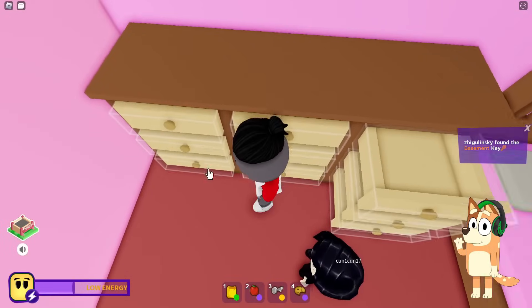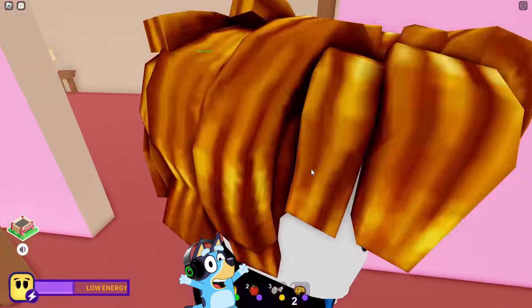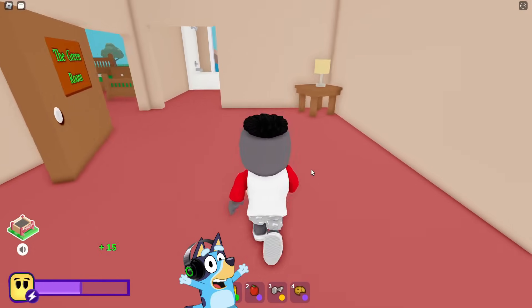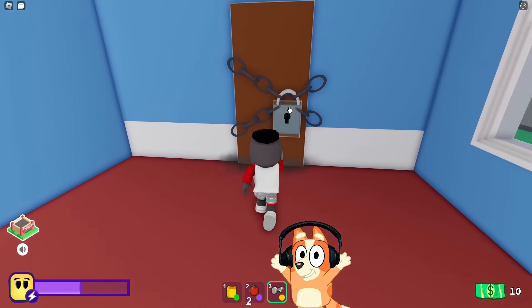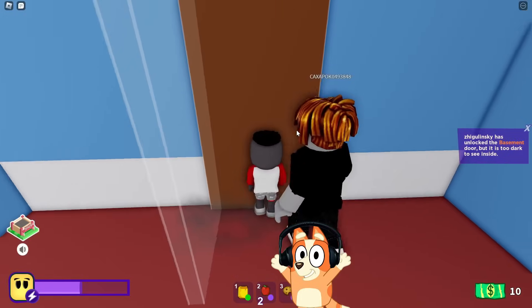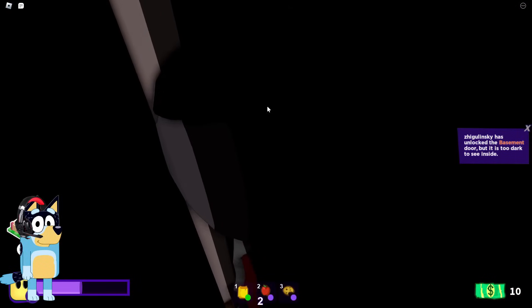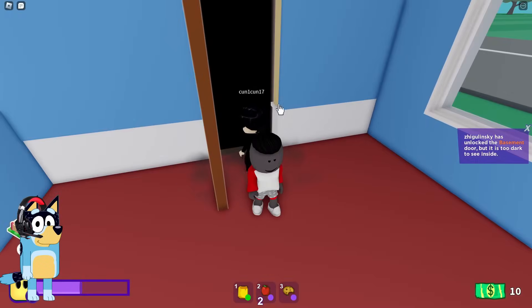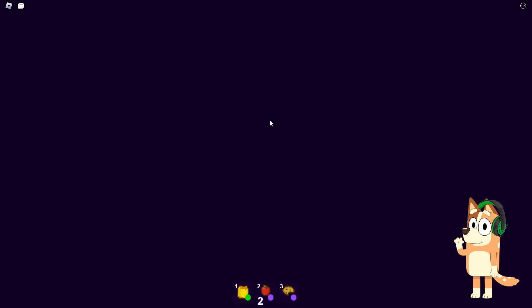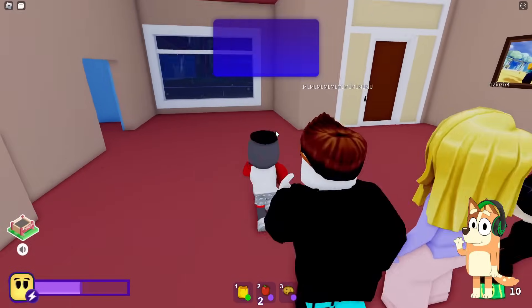We need to understand where we can apply this key! It says here that this key is to the basement! I think we should open the basement with this key! Okay! This looks like a basement! Let's open this door and see what's inside! It looks like we can't get there yet because it's too dark! Okay, I think you really shouldn't go into such dark rooms! It looks like the time allotted for us to explore the house is over, and now the evening begins!